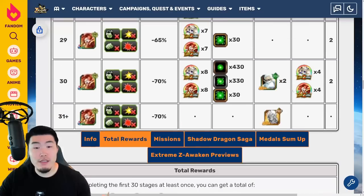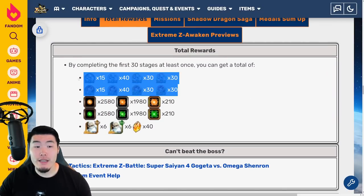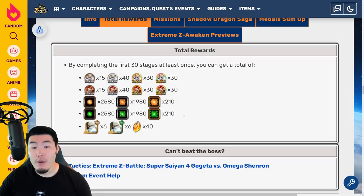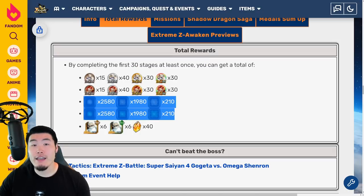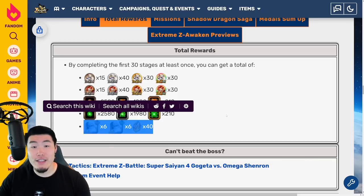Once you complete all 30 levels, you'll get enough Xtreme-Z Awakening medals to fully Xtreme-Z awaken both the Omega Shenron and the Super Saiyan 4 Gogeta, a bunch of potential Orbs — both Tech and Fizz — 40 Dragonstones, and 6 Grand Kais for Tech and Fizz.